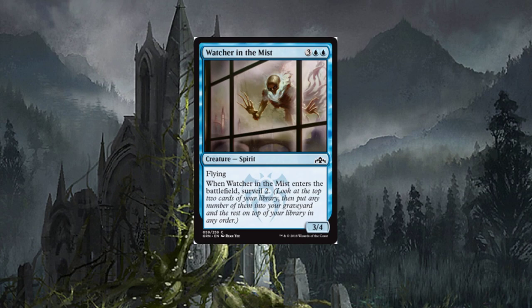Watcher in the Mist — five-drop, three/four with flying. When Watcher in the Mist enters the battlefield, surveil two. It looks like a skeleton to me — I think Wizards may have mixed that one up. Not bad — definitely going to see limited play as a three/four flyer.